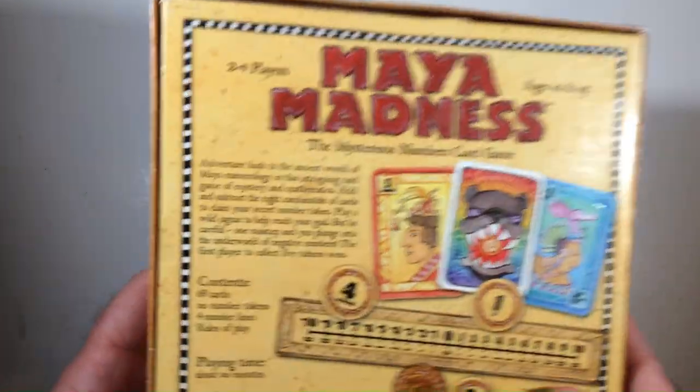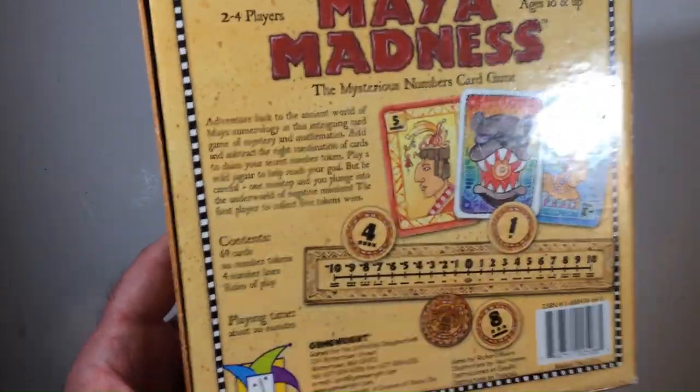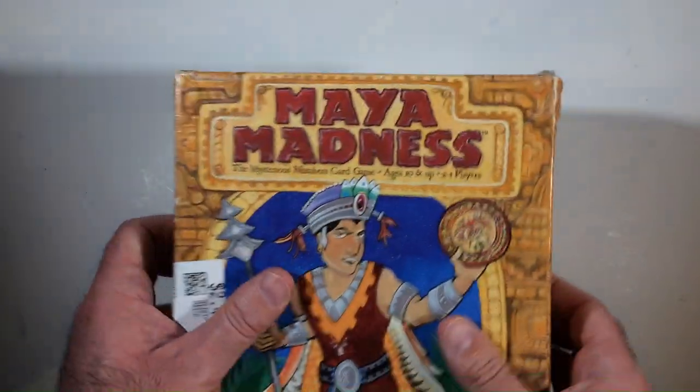I'm just going to unbox it — that's what it looks like. It's supposed to have 69 cards, 20 number tokens, 4 number lines, and rules of play. Playing time is 20 minutes — it's a Game Right game, that's a good sign. Two to four players.